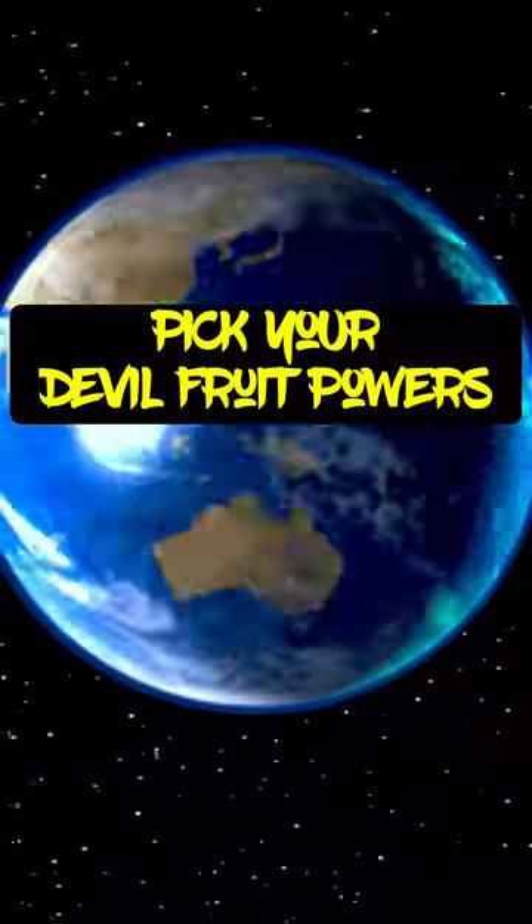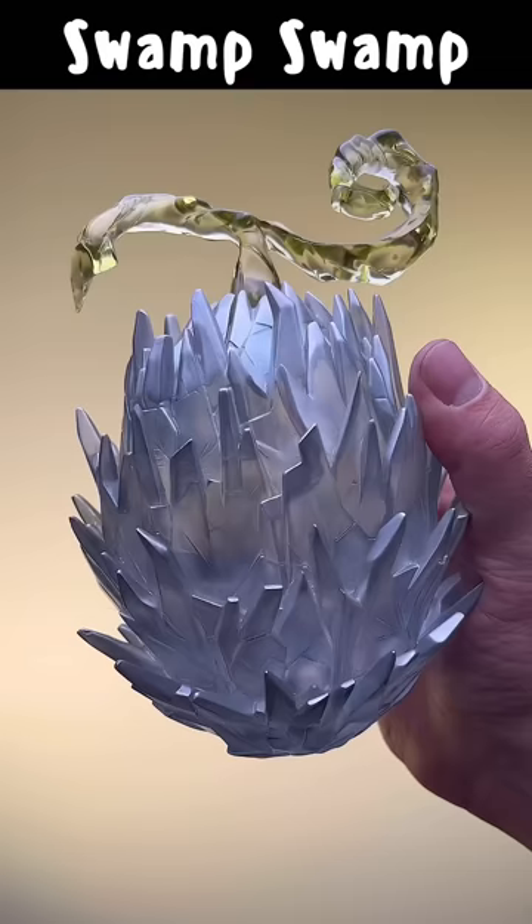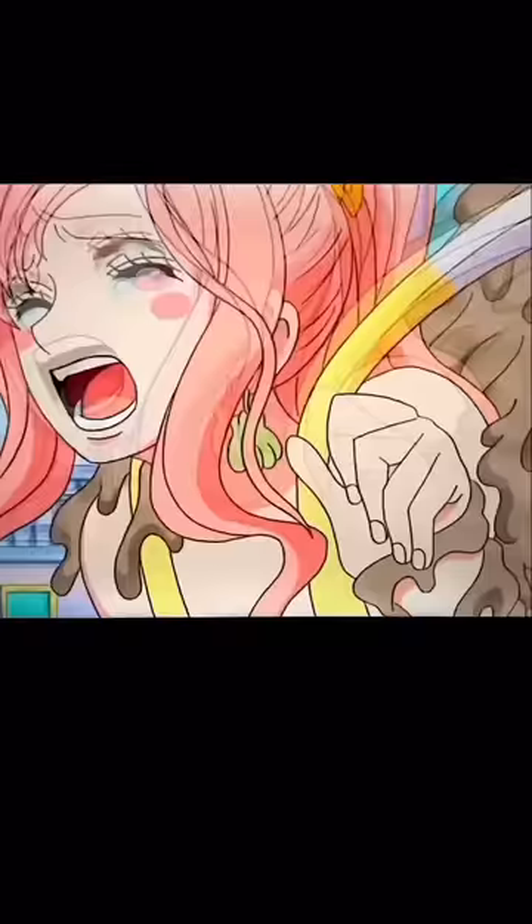You're the only person on earth with devil fruit powers, so pick now, because the fruit you choose determines which real-world superpowers you get. Fruit number one, the Swamp Swamp Fruit. This Logia-type devil fruit allows you to create, control, and transform into a swamp at will, allowing you near endless amounts of storage inside your very own body. You've also unlocked Advanced Armament Haki.